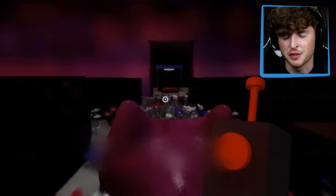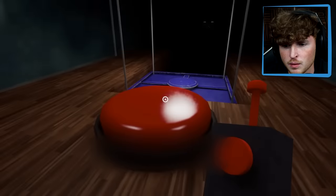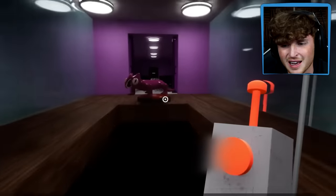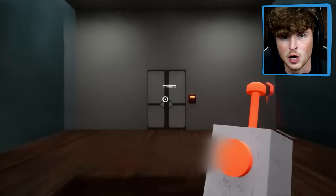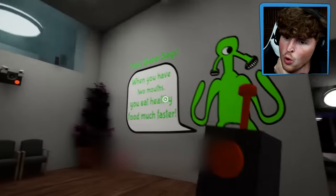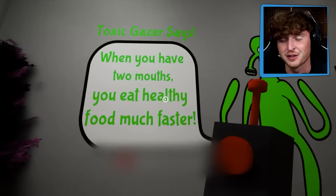You need to take my thing from him and bring it to me to get in there. Brand new area unlocked. So you're trying to find Lazzo. Toxic Gazer — when you have two mouths, you eat healthy food much faster. Interesting. He is kind of creepy. Two mouths.